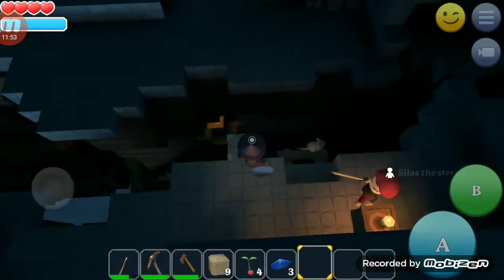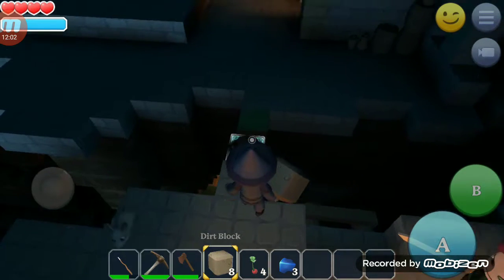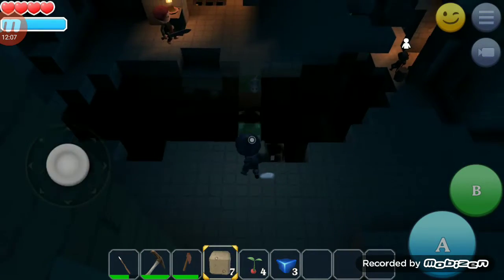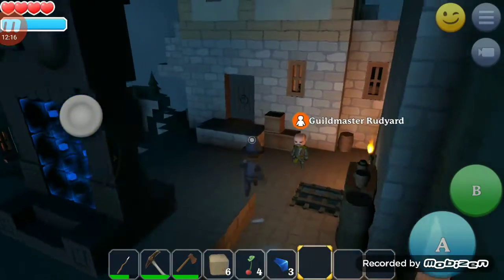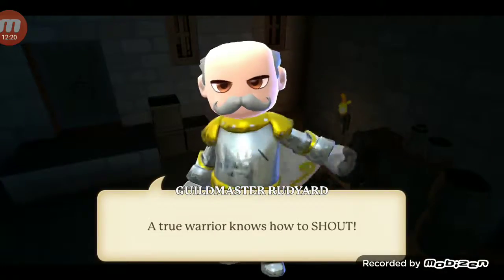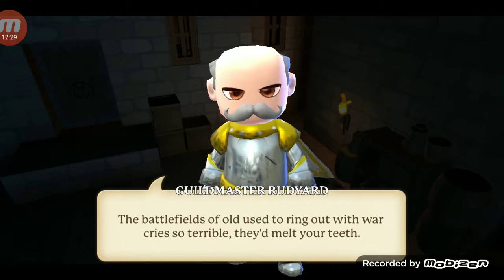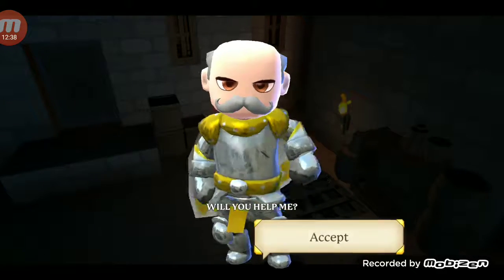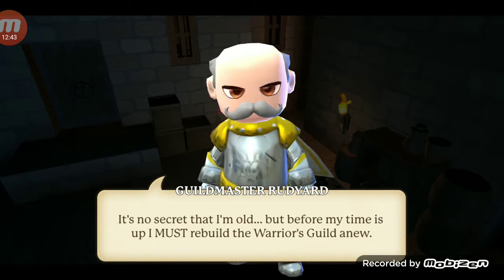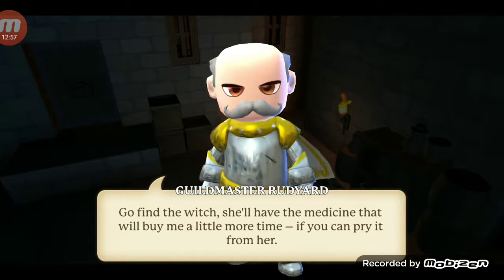And there's the other portal. Sorry I'm building on your fort, mate, but I like my life. Guild master, hi. A true warrior knows how to shout — the battlefields of old used to ring out with war cries so terrible they melt your teeth. If you prove yourself worthy, I'll teach you the secret. Are you game? Sure. It's no secret that I'm old, but before my time is up I must rebuild the warrior's guild anew. Go find the witch — she'll have medicine that will buy me a little more time, if you can pry it from her.